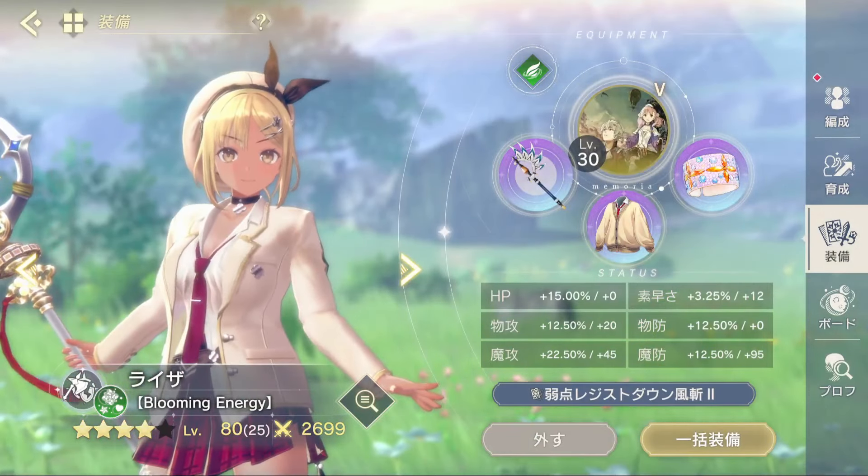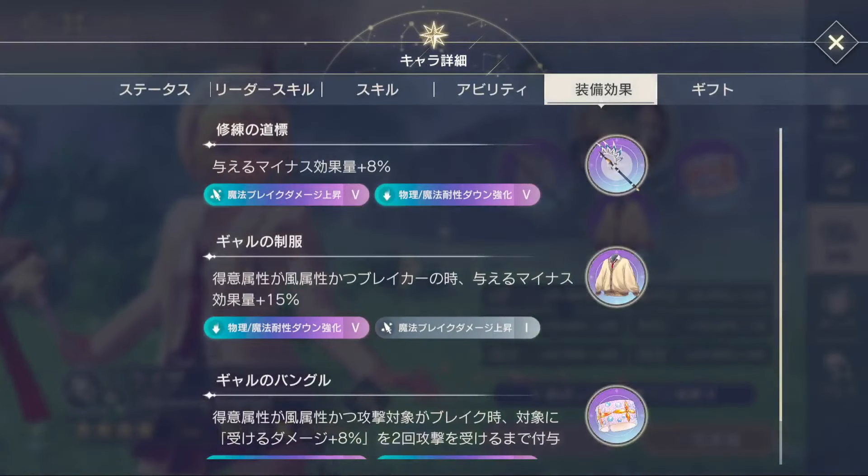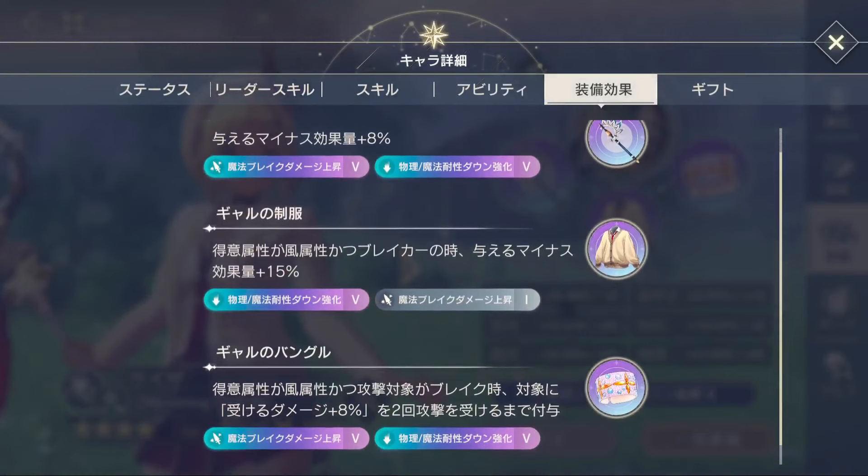We want their break boosts to be not too high that they fully break the targets. Ryza is stacked with debuff-oriented gear, though in some cases you'll need her to contribute more break herself. Since her debuff increases magic-typed damage, the enhanced debuff's trait works, so we want trait level 5 of that in all slots when we don't need extra break.